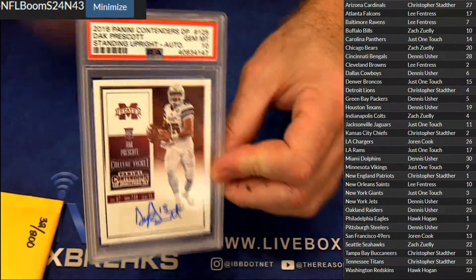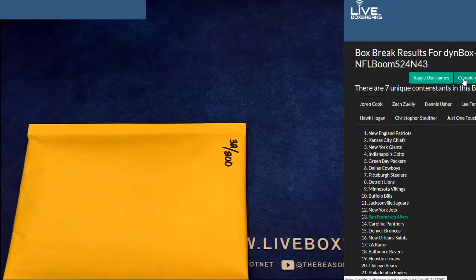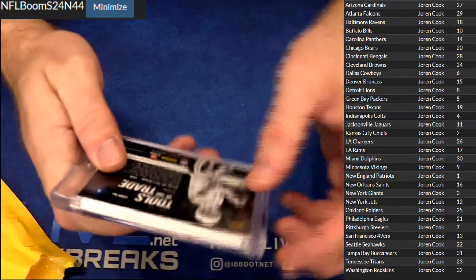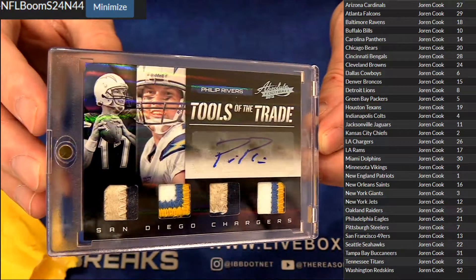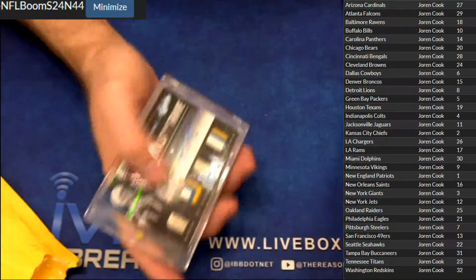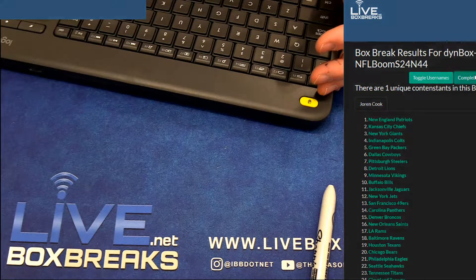Standing upright version — there we go, Dennis, nice little Dak PSA 10. Love it. Rockets on the comeback right now, pumped up. Alright Joran, check this one out — quad patch auto, dirty patches right here. Phillip Rivers, only fitting for Rivers. Look at those dirty patches, that is nice. 2012 Absolute, numbered two out of ten. Joran, thanks for the pickup buddy, little personal non-greenie there. That's the NFL boom pack action.